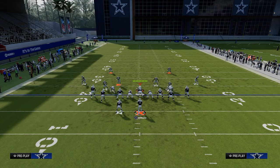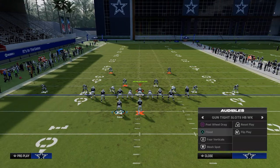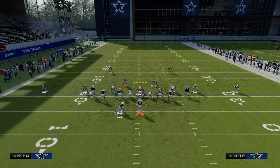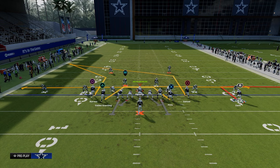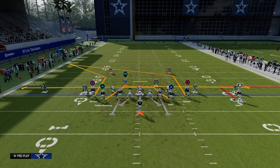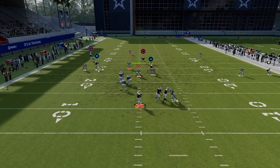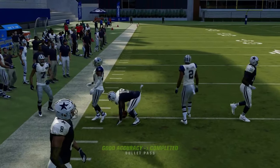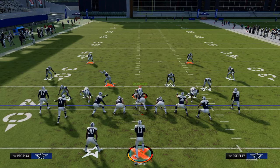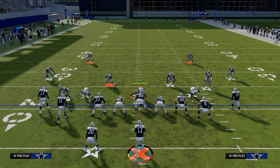One last thing about zone coverage: don't be afraid to run corner routes because the corner route pulls that outside third and you can throw right underneath it — just like a short corner. Don't underestimate the power of little post routes and similar concepts. There's a lot open if you're willing to look for it in tight.